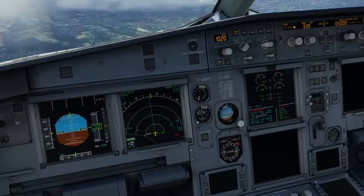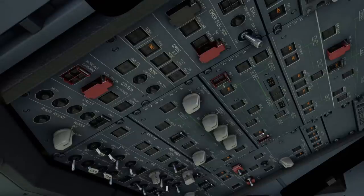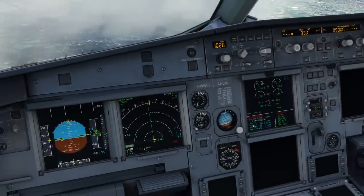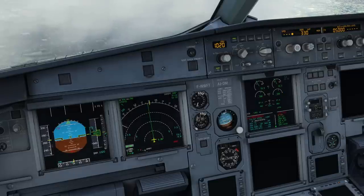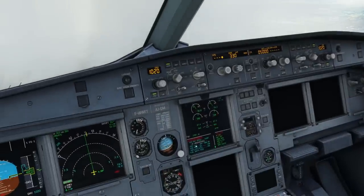Generator 1 and 2: off then on. So ELEC, generator 1 off - give it 3 seconds to restore properly - then on. Generator 2 off, then on. If unsuccessful - yep, looks like it. Bus tie: off. ELEC, bus tie, off. The first step was to check if we could get the generator running. Now we are isolating the systems. Then we try generator 1 and 2 off then on again after isolating.